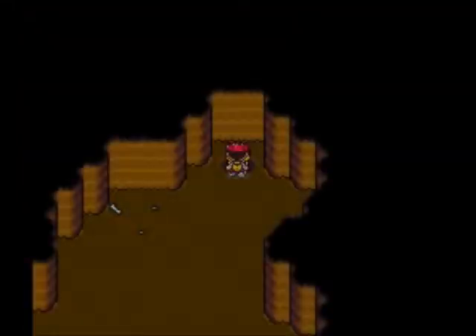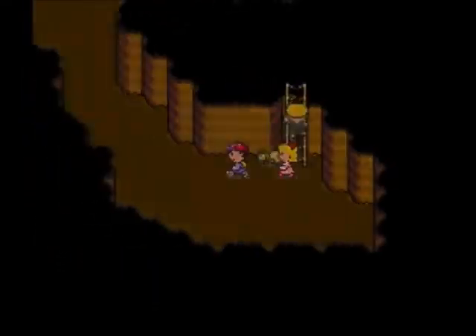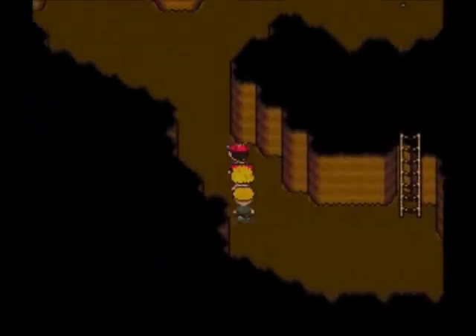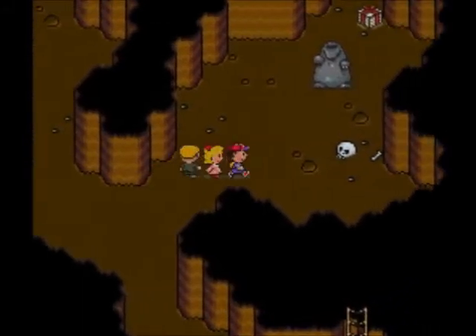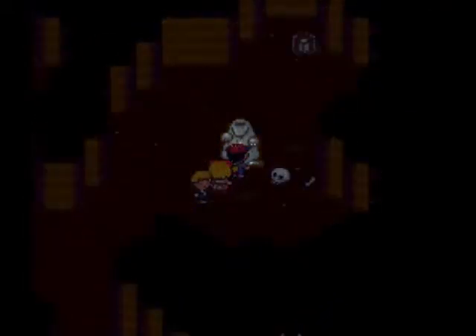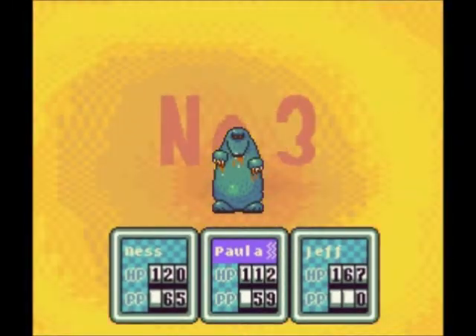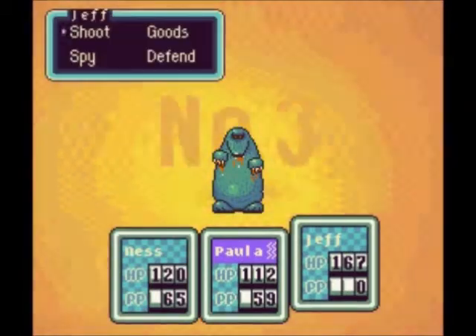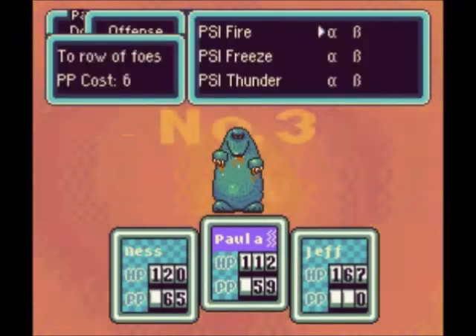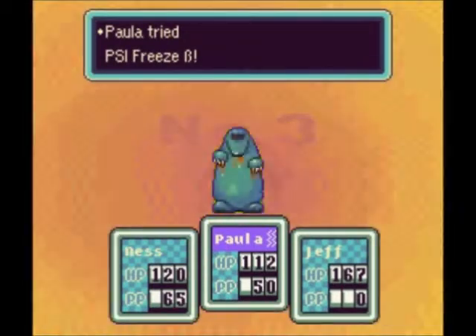We do not want two Gigantigans at once. A single Gigantigan we can handle. Paula's paralyzed and I can't fix that, however she can still use PSI, so that's okay. Freeze Beta takes out half of their health and Ness's PSI Beta or whatever can take out the rest, so you can take them out in one turn.